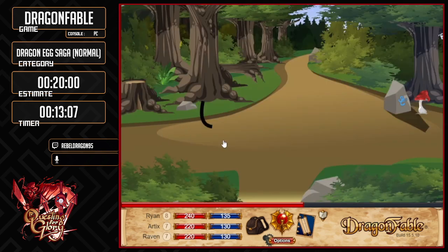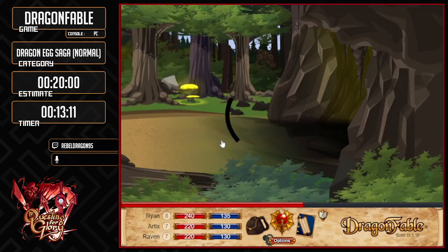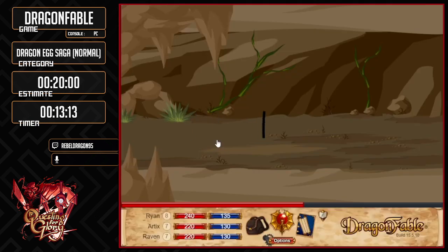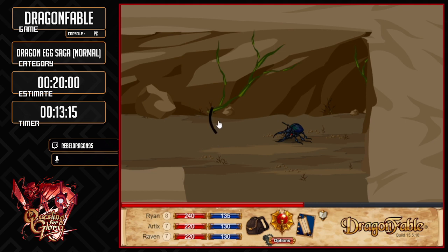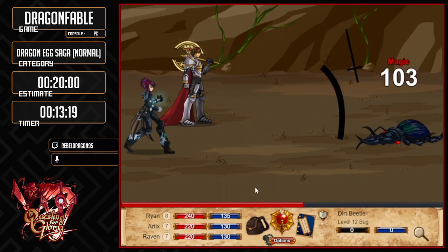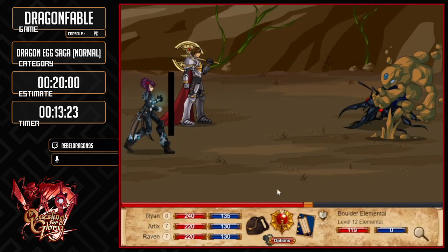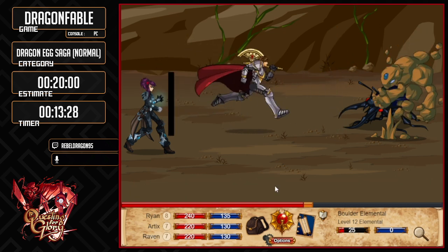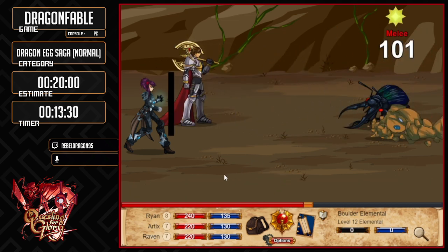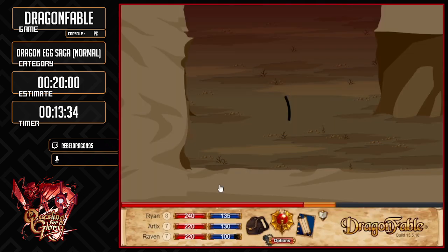We've got to go to the rock cave. The earth cave is up here. The earth cave is kind of annoying — it has a random layout every time you come in. I hope to God I get a good one, because you can actually lose a sizable amount of time to a bad rock cave layout. This is standard currently with what you usually get. Also the music here makes it very ominous.